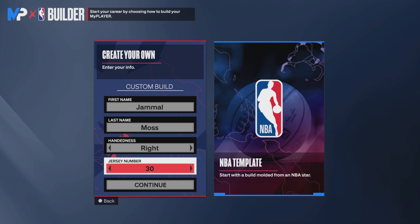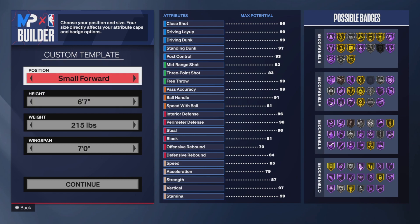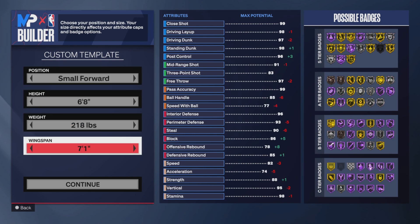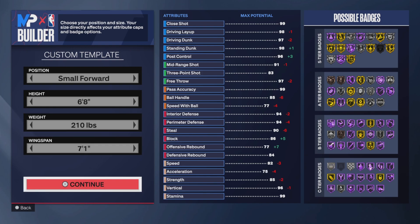Right hand, jersey number 31 because that's the best number. We're doing a small forward build. I'm going to be 6'8", 210 pounds - I want to be light on my feet, just a little bit, not too much.